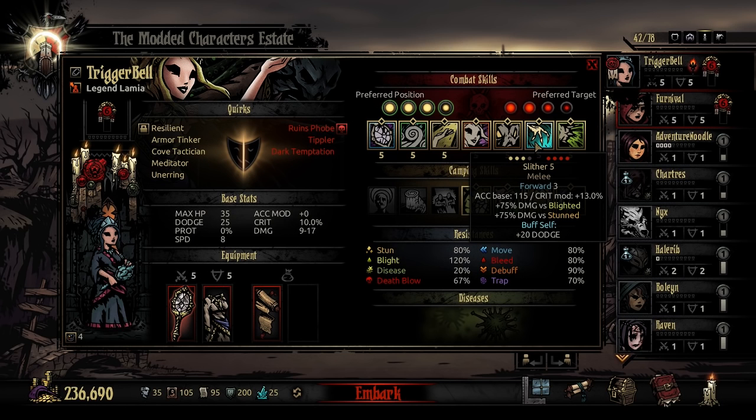It's going to shoot you forward to the front line — it's forward 3, so you're going to go from position 4 all the way to the front. Then you're going to buff yourself for 20 dodge, which helps you be even more survivable at that front line. The important piece: it does 75% damage versus Blighted and Stunned.